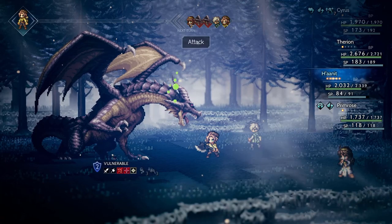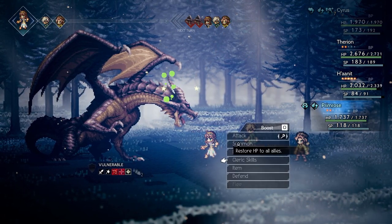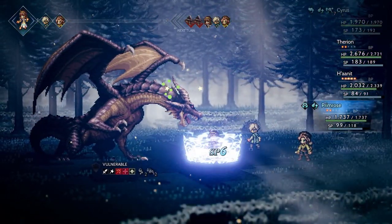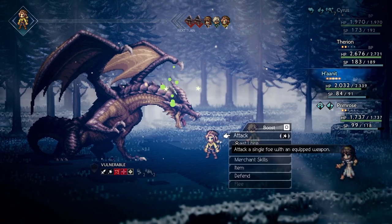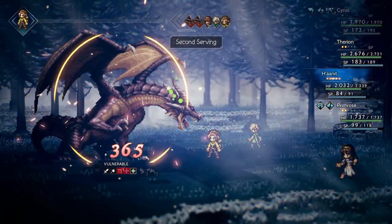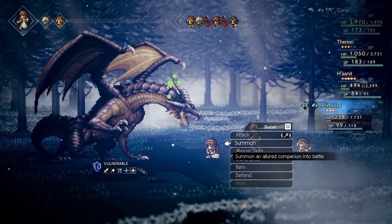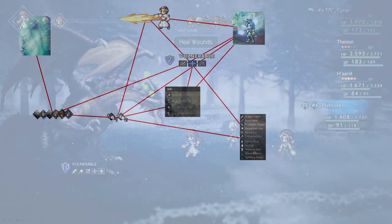All in all, the entire combat system gives the player meaningful choices in every turn. Do I use the boost points to break the enemy faster or do I store them to perform devastating attacks once the enemy is broken? The latter option means I'll have to play a lot more defensively and spend a lot more resources on healing, since the enemy will have more opportunities to attack. And how do I use the precious actions in turns when the enemy is broken? If I attack with all my characters, I might kill the enemy, but if I don't, it'd probably be better to heal up, because broken enemies will always strike first with all their actions in the next turn. This is what makes combat engaging, as it allows players to use different strategies and do some risk management.